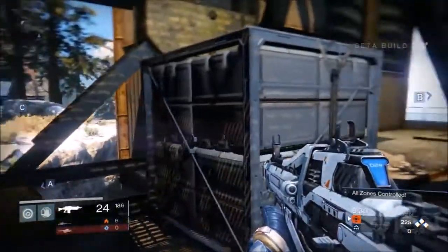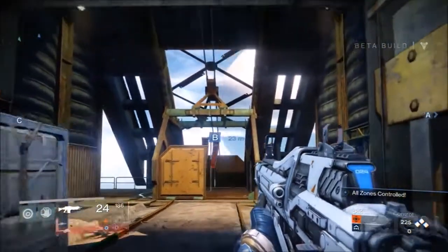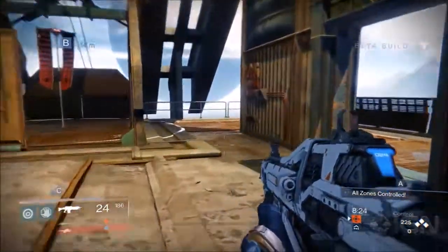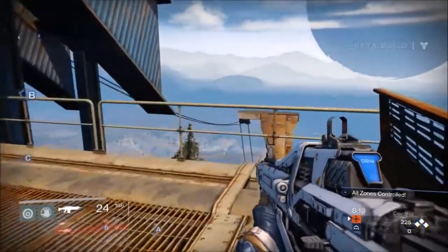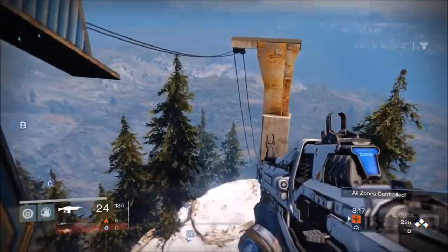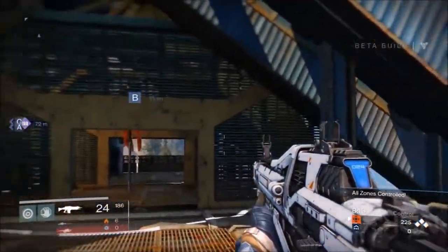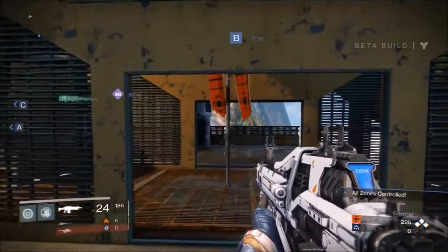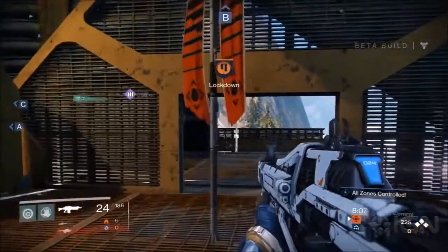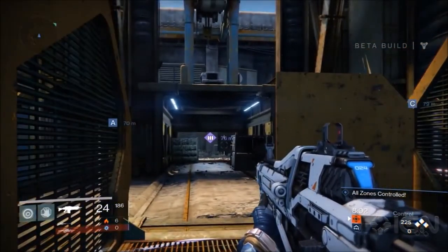The control points are definitely the hot spots where battles tend to revolve. They try to come up with interesting places at every control point location — for example, there's a gondola at one of them — to allow players to really call those positions out. Then they cut to some live gameplay action, with the IGN host signing off for IGN First.